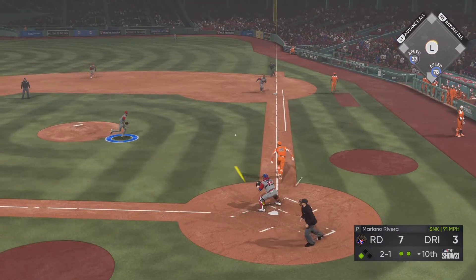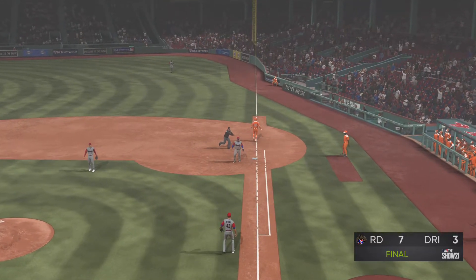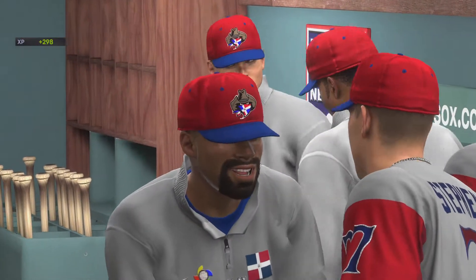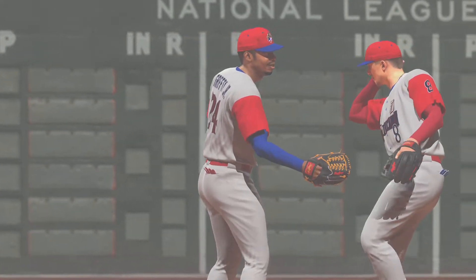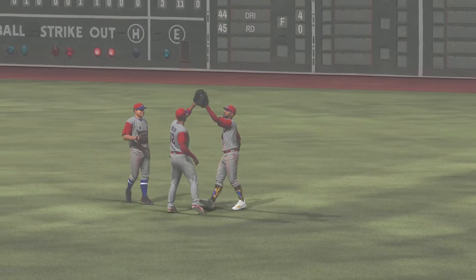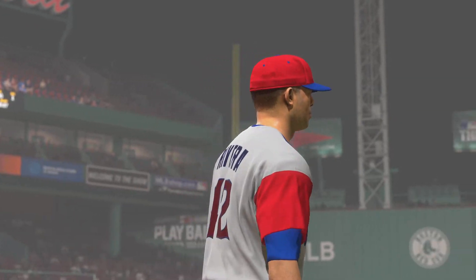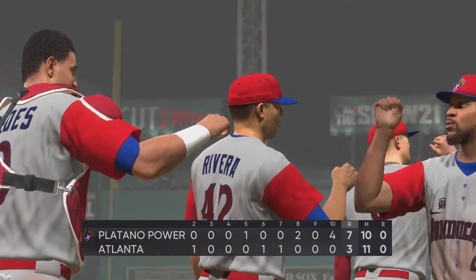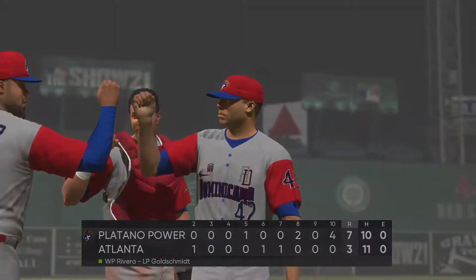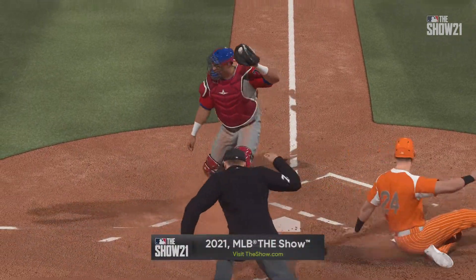Softly hit toward the hole, on to first — and that's your ball game. Well, two pennant-race division teams took the field today, but only one can come away victorious. Tonight's final: seven to three. Mariano Rivera gets the W on the mound. That's a wrap here tonight — for Mark DeRosa and Dan Plesac, this is Matt Vasquez and you've been watching MLB The Show. For more, find us on Twitter at MLB The Show.